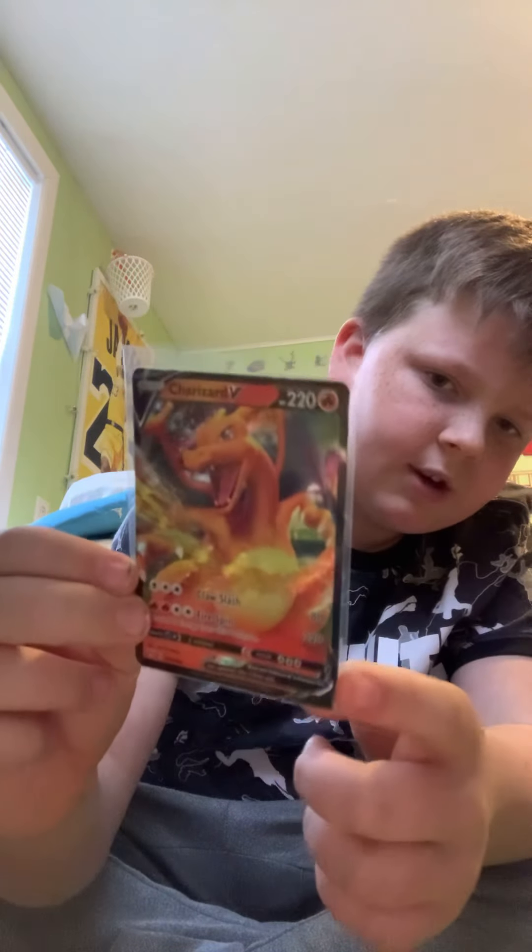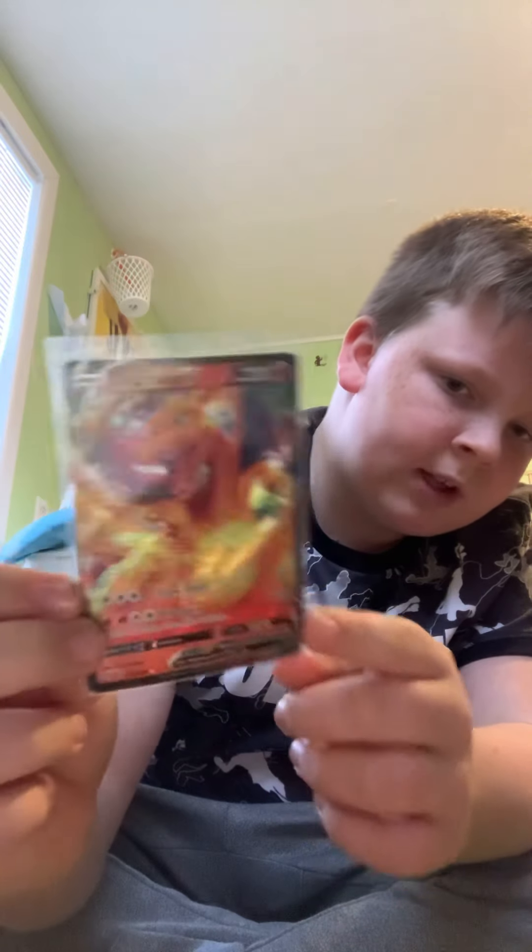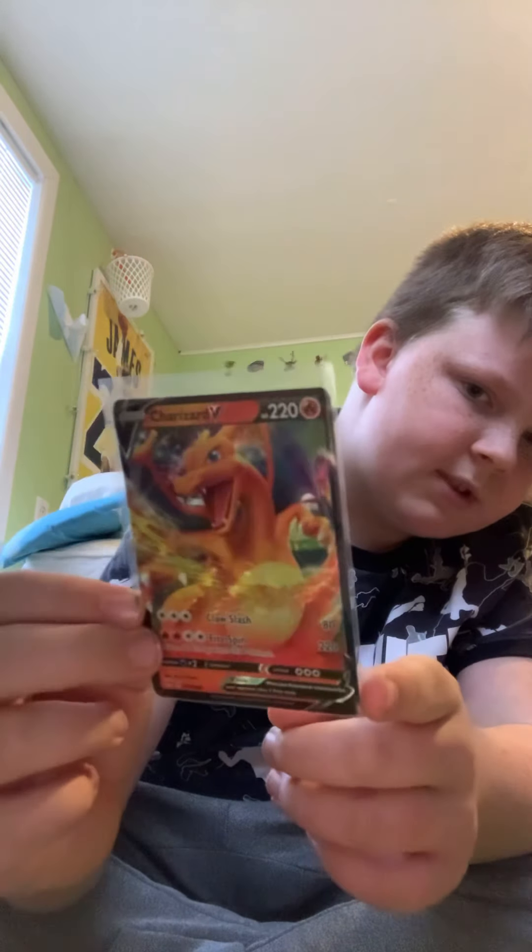Next up we got Professor Kukui — it's a trainer. Next up we've got Cresselia. And we've got the Charizard V — 220 health, it's a pretty sick card. It can do a Claw Slash, which does 80 damage. It also has Fire Spin, which does 220 damage, but you have to discard 2 energy from this Pokemon.